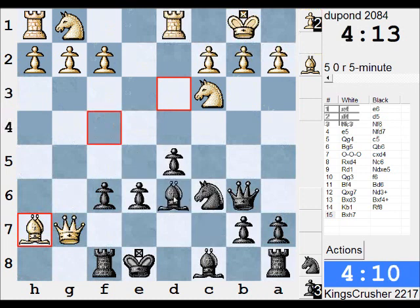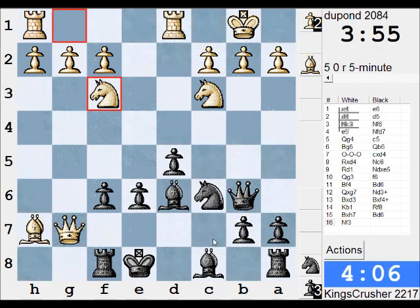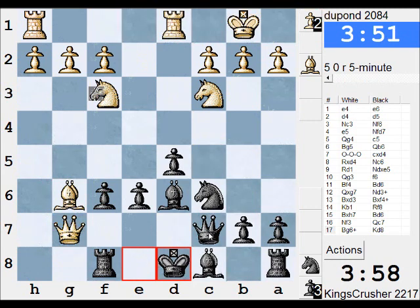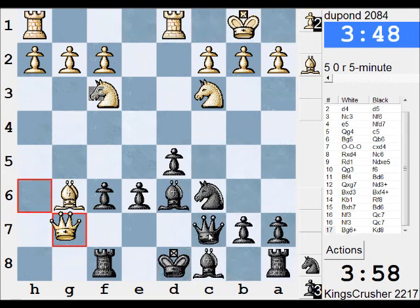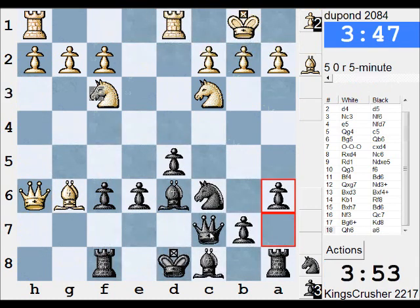I'll have to protect the rook, this isn't good. And then Qc7 if I get a chance, Bg6, Kd8 — I just did that to protect this rook. And Qf8, and Qc7. What about A6 first, and Bg6, Kd8 — I'm going to have to try and evict the Queen. A6, I think it's becoming important to stop Nb5.